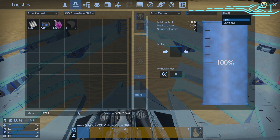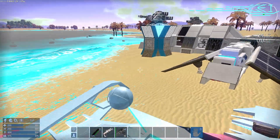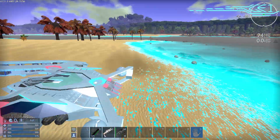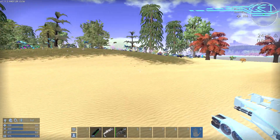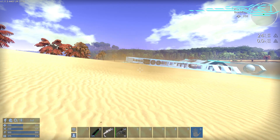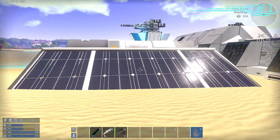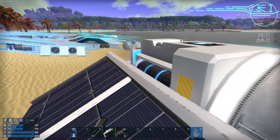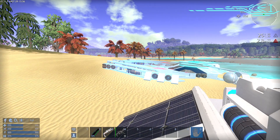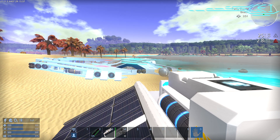So you can fill up fuel like this — well, this is already full, but you already saw that. That is it for Logistics 101. I look forward to seeing you in the 102 class for Logistics, where I show you how to quickly fill up fuel on autominers, get ore from autominers, and bring that ore back to base very, very quickly. I will see you then. Thank you for watching. Bye.